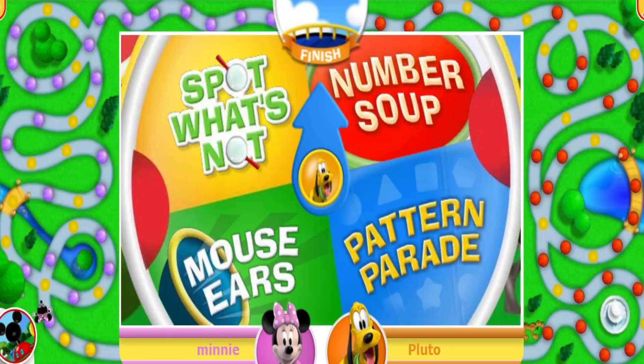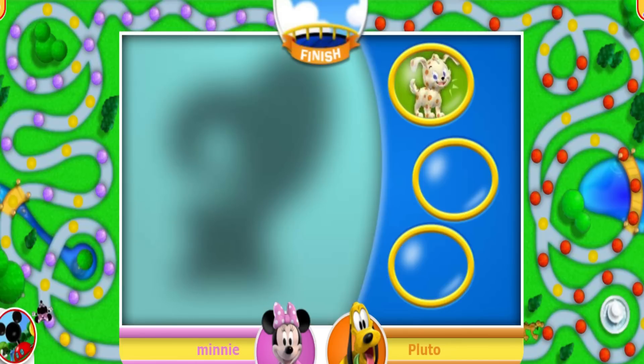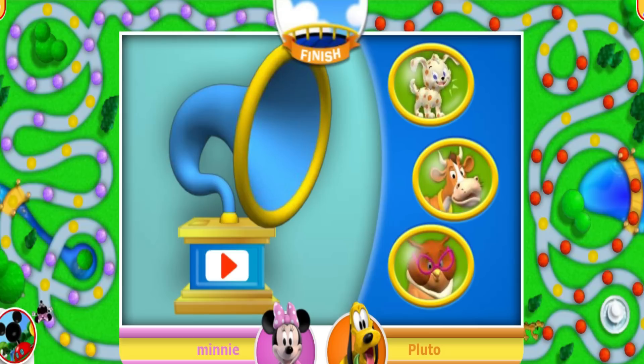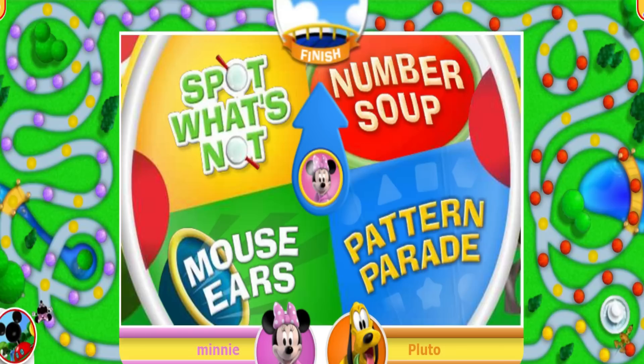Ready to spin the challenge wheel? Just give it a click! Mouse ears! Do you hear what I hear? Take a listen to the noise box and then click on the picture that matches the sound! Here it comes! You're good at this! A dog sounds like this! That means you get to move four spaces! One, two, three, four — now it's Minnie's turn! Click the challenge wheel to give it a spin!